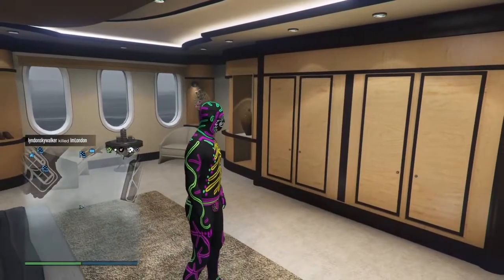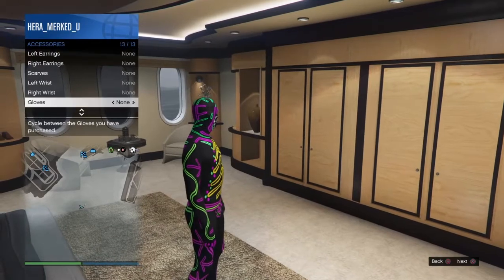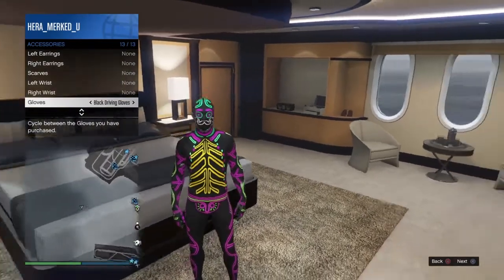From here, open your interaction menu, go down to Style, then Accessories. Go to the very bottom, go to Gloves, and go once to the right. You can actually see it flashes like this — I've tried to find a way to save it while it flashes but haven't found a way yet.